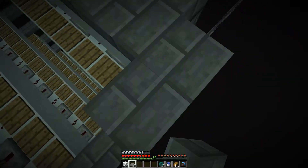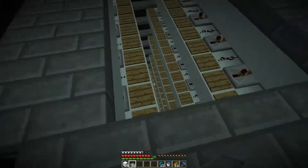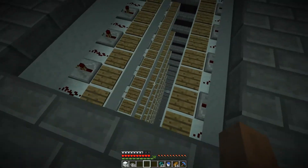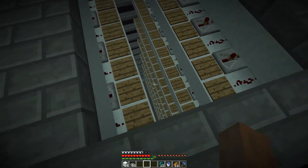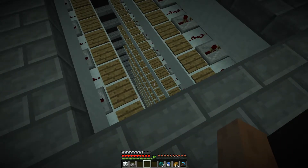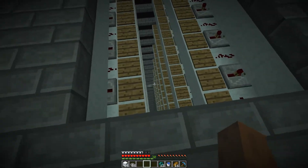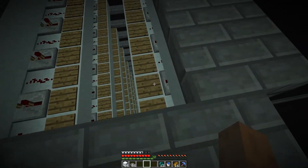Hello guys and welcome back to Time Jump. How you doing? Last episode we made this Enderman farm and I promised you guys that in between episodes I would go ahead and increase it by 4 layers, doubling the amount of spawning spaces. We used to have 248 spawning spaces and now we have 512, or am I really wrong?